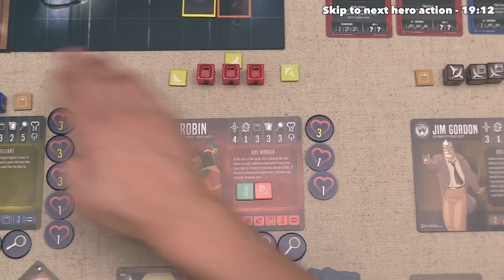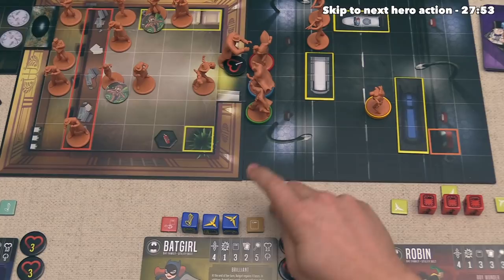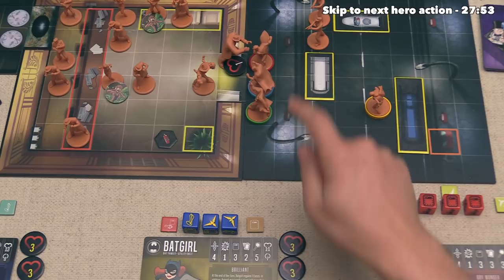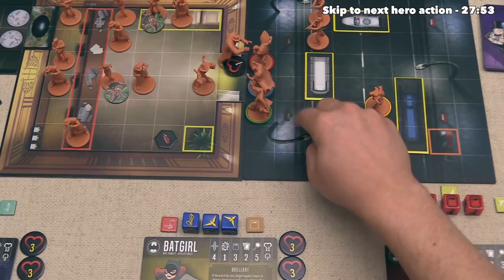The villain player is done with their actions. They draw a card, and now the heroes can take their final action of the round, which is going to be Batgirl's activation. Batgirl has two ranged attack icons, one move icon giving her four movement points, and a single melee attack. The only way she could even get in range to attack with melee would be to get over to this crusher, but she can't get over there with just four movement - it would be five spots away. Unfortunately Batgirl is going to be wasting this melee action.